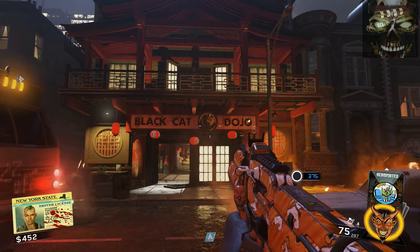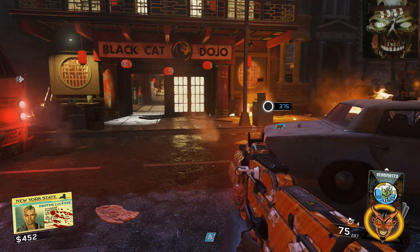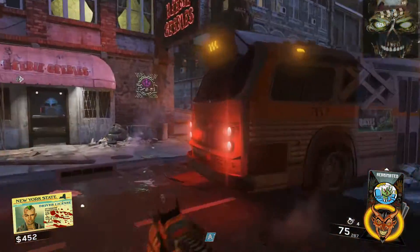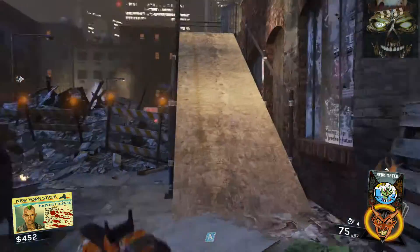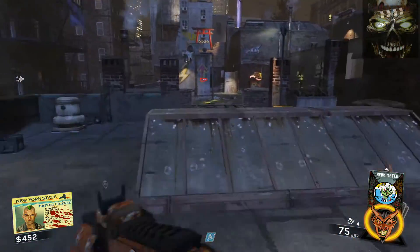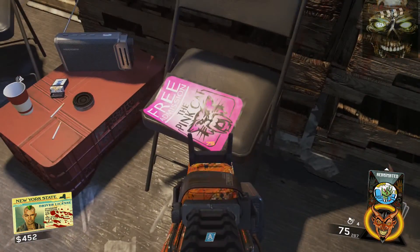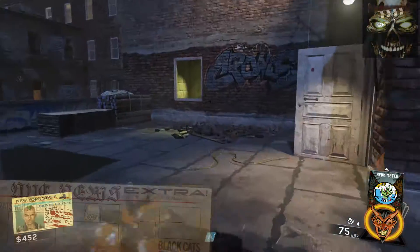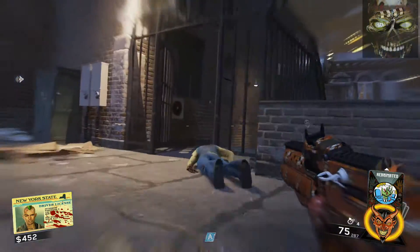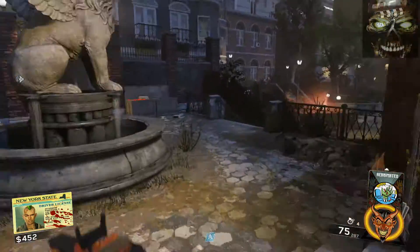Hey, thanks for stopping by, this is ZombieLover1620 and in today's video I'm really excited to bring you guys my guide for opening up Pack-a-Punch on Shaolin Shuffle. So you start here at the dojo and we make our way through our opening power route. I'll show you the different locations for the flyer to spawn in - one location is right here where it is today, so we're going to pick that one up and continue on.